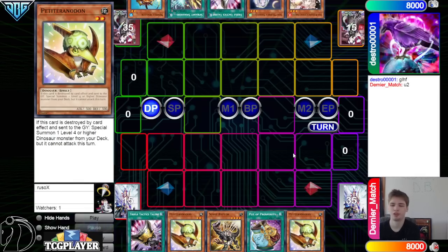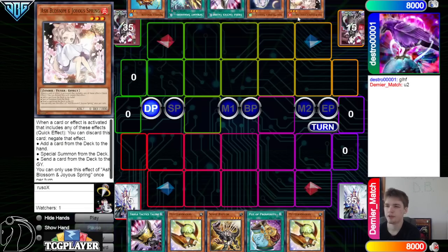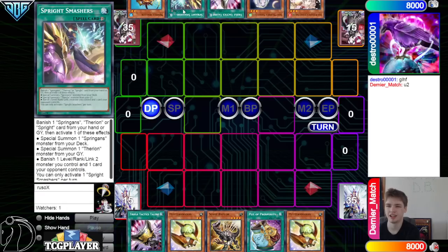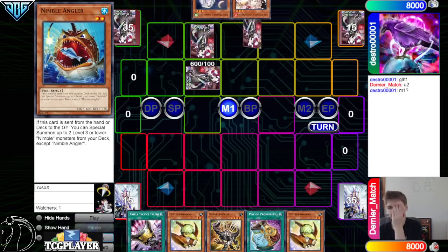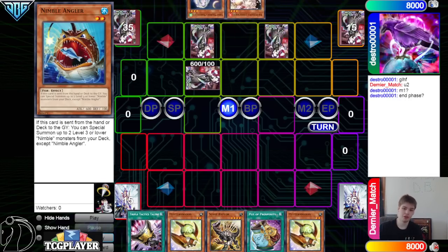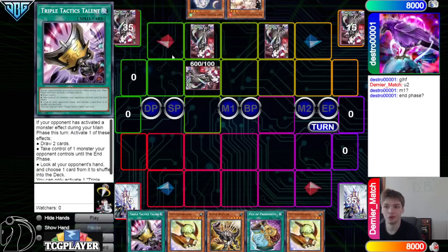Then they have Ash Blossom, Moonlit, Talons, Smashers, Angler — oh, they bricked. Why are you even asking for main phase? Oh my god, this is the wrong play. How do you have no play and you still make the wrong one?